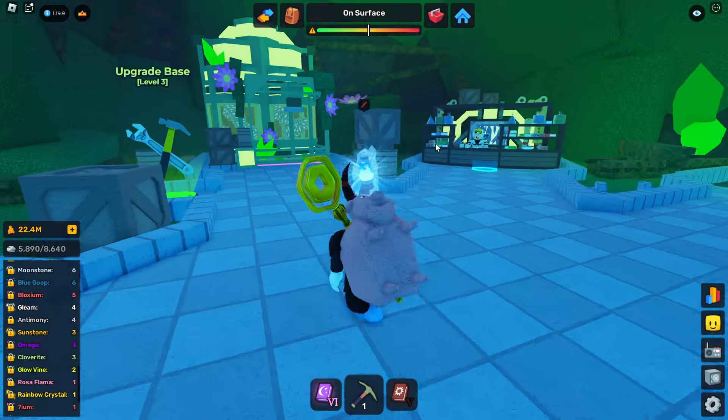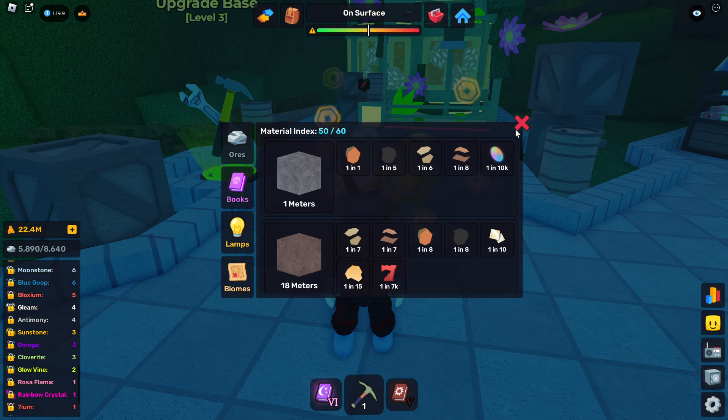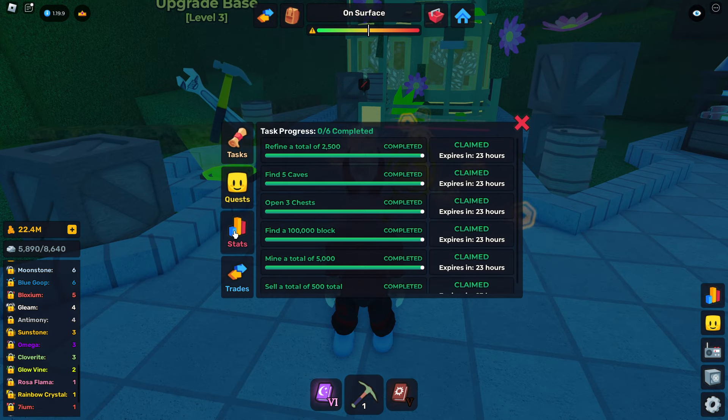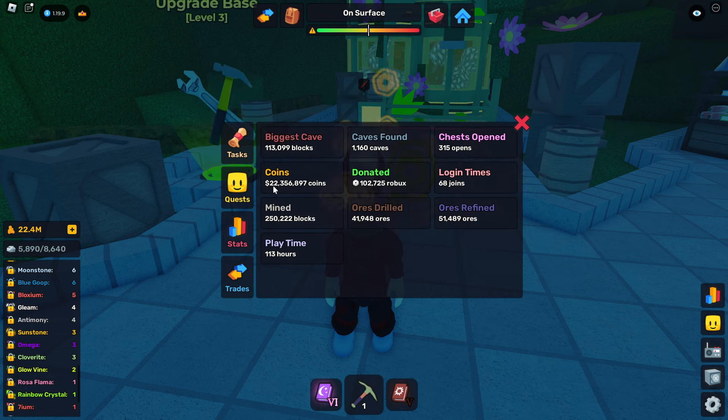Let's sell the rest of the stuff that I have and see how much we make. I'm still working on some of them — I still didn't find void caves, it's impossible. Here are my coins: 22 million 356. Like we did last time, we'll take a screenshot and come back once we sell everything to see how much we made.